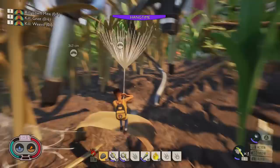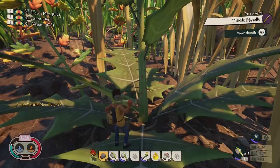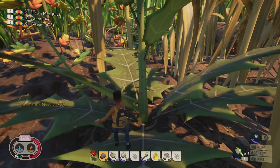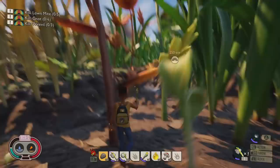Thistles are these purple plants — go up to one with an axe and you'll get thistle needles, which you need for arrows. It's definitely something needed when taking on bigger creatures with ranged weapons. You can't chop thistles all the way down; instead they just run out but will replenish a couple of days later. You'll also find plants with more pointed leaves that currently don't do anything — you can't chop them, only just about climb them.